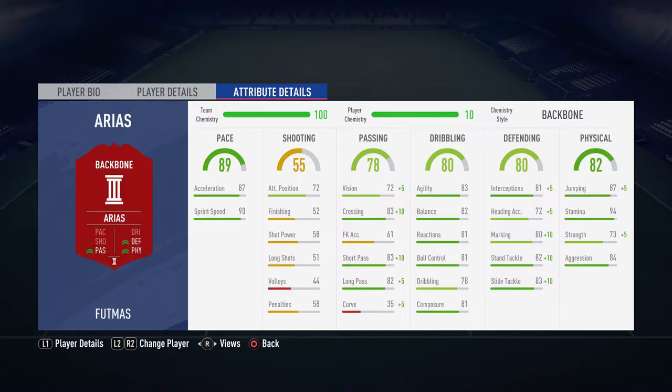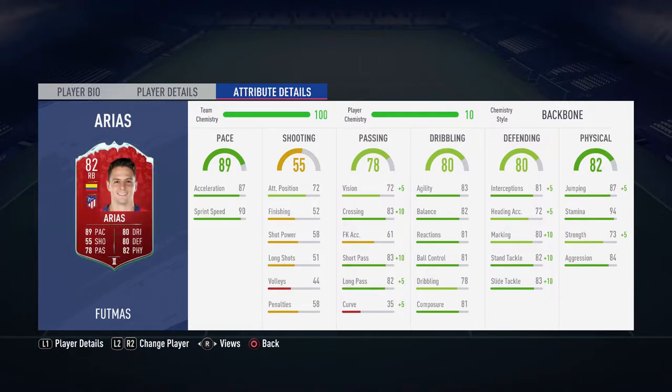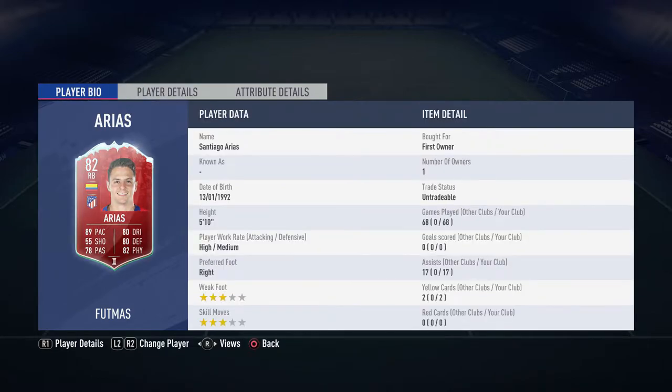Arias - I've got a backbone on him. His jumping goes up, his strength goes up, all of his defending stats go up, and also his curve, long pass, short pass, crossing and vision all go up as well. He's a really, really good card. He was like 30k to do the SBC. High-medium work rates, 68 games played, 17 assists for a right back - most of my defenders don't really get up much - which is actually alright. I think he's a great card.